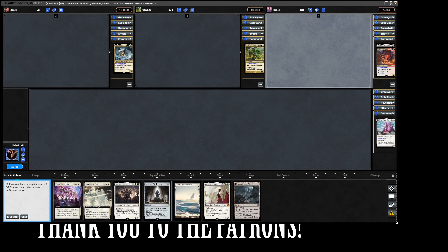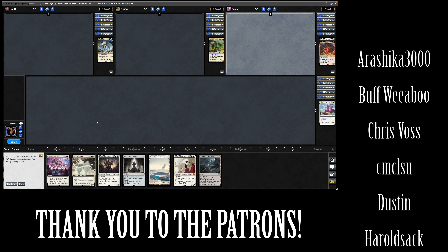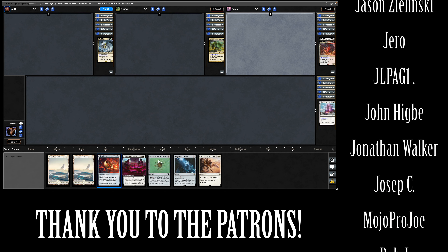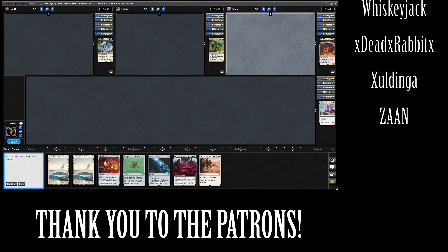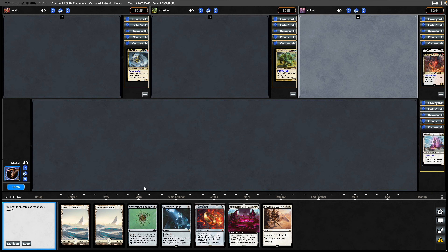I'm not sure we can compete with a Maelstrom Wanderer, and certainly not with a lack of mana — we will have to try and get into some ramp here. I like the One Ring, Wayfarer's Bauble, Skyclave Relic — we asked for ramp and we got it. Also have token producers, so this is about as close to a perfect hand as you can ask for really.